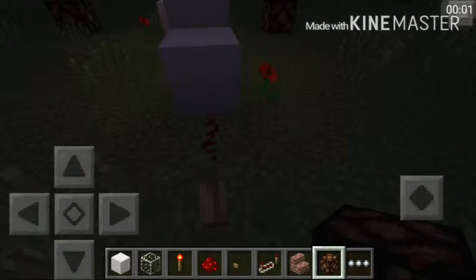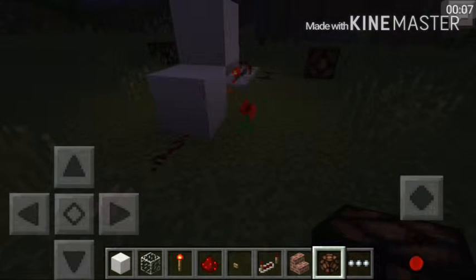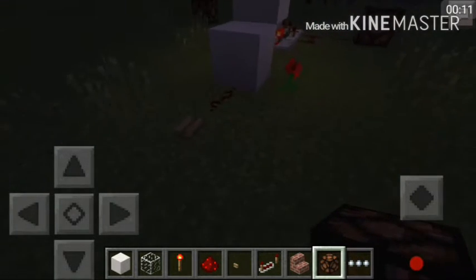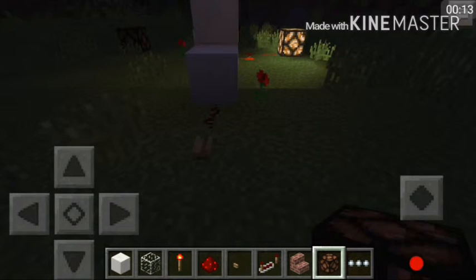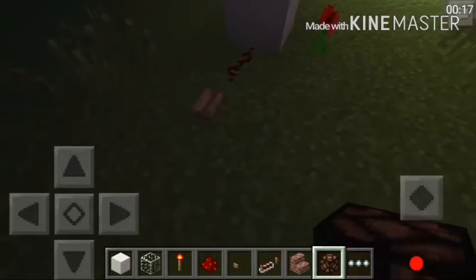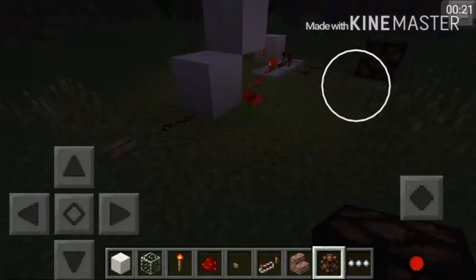What's up guys, and welcome back. In this video I will be teaching you how to use the button as a lever, or how to make T flip-flops in Minecraft Pocket Edition. As you can see, when you press this button the light will turn on forever until we press it again, and when you press it again it will turn off.